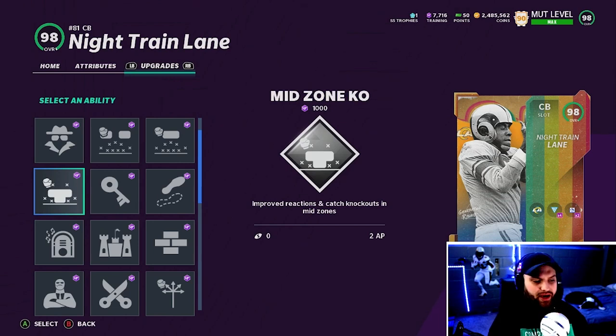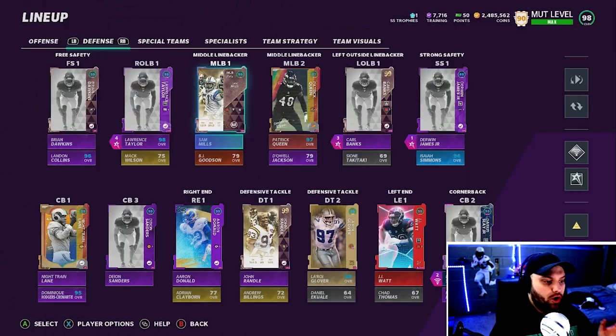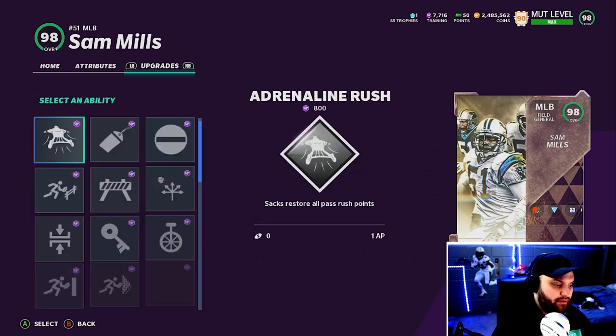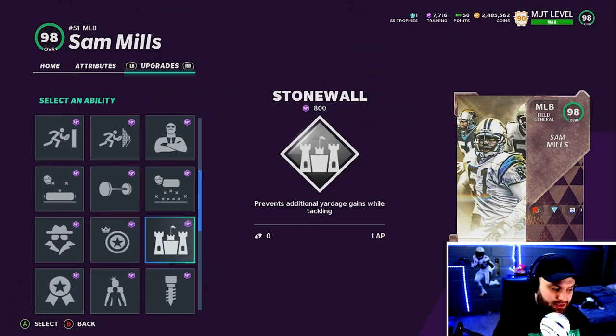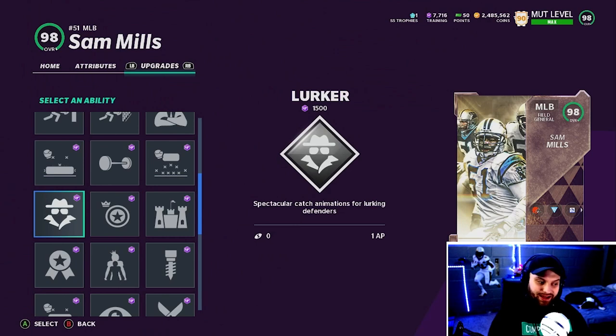Mid Zone KO activates on deep routes and even short routes — I think this is the best ability in the game right now on defense. Field General did go down in AP on Enforcer and Lurker. Enforcer is now 1 AP — so you have a Sam Mills that is going to be very usable with Enforcer and Lurker at just 2 AP total. I didn't even know linebackers were this usable now. I thought it was 2 and 2 but 1 and 1 makes these very affordable — you can have lurker to keep them on the field and then use Enforcer as well.